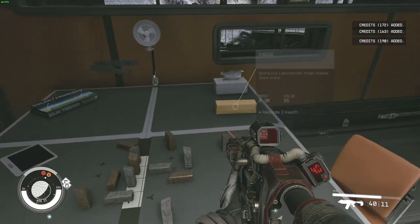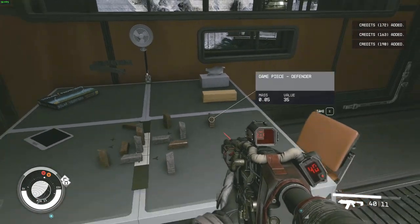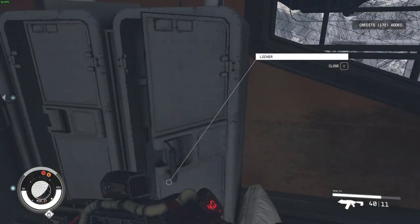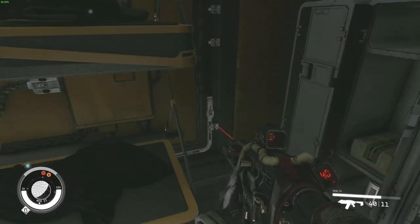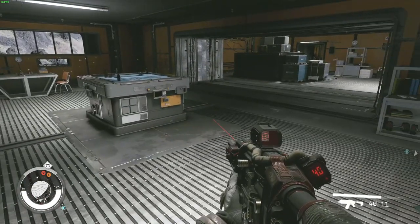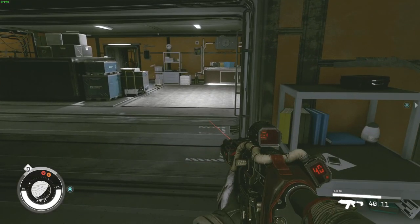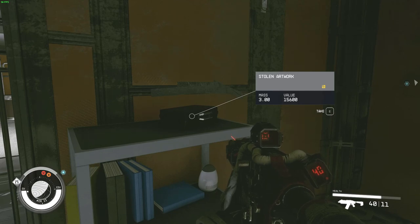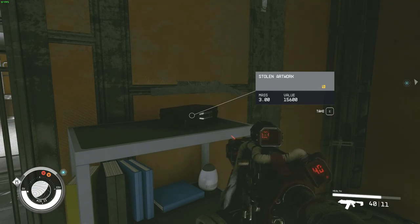What's on the dark table? Nothing interesting. Some... is that cheese? And then items in the lockers. You might think there's nothing else in this room, so you can just leave. But if you check this area — oh, what's that? Stolen artwork. Yellow icon.